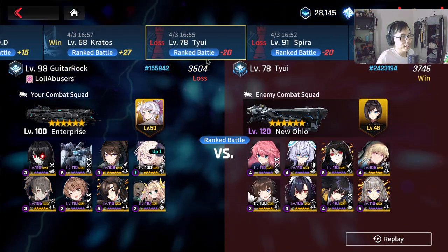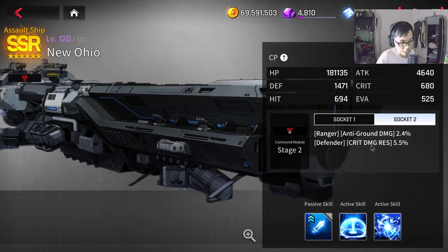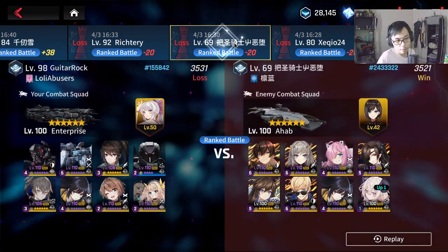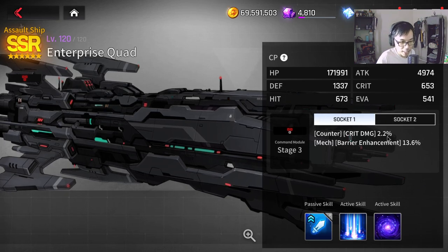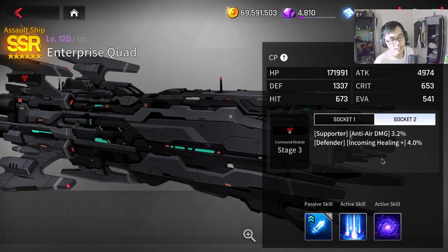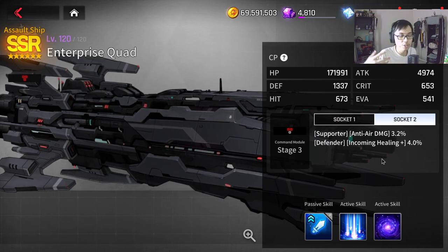I've lost some battles because the enemy has impressive modules - for example, ranger anti-ground damage and defender crit damage resistance on one ship. Some setups I face are really strong, and when I check their modules I see things like mech barrier enhancement 13.6%, which is a big help for mech units that generate barriers like Horizon. Defender incoming healing is another example - you can't deny this gives a real PvP advantage.